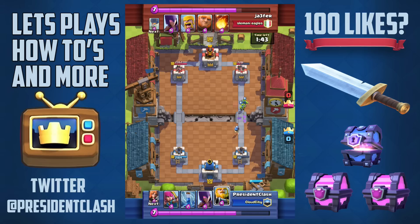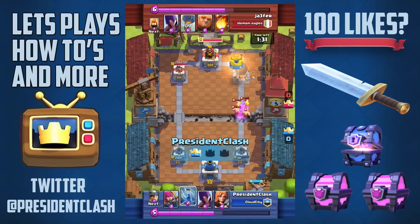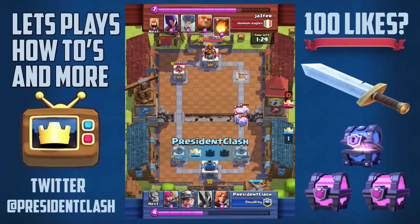These balloon giant decks are kind of the most annoying deck you've ever seen. So I'm going to go in with my Royal Giant — and the Royal Giant actually ends up taking out the tower. Then I believe I'm going to be dropping a witch.